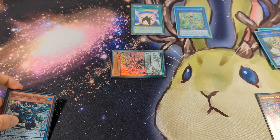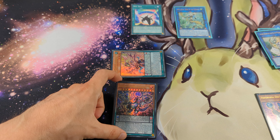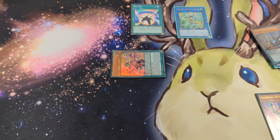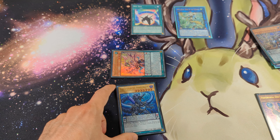We activate the effect of Skyiris, destroy the Dynamite Powerload, and search from our deck the Odise Revolution Dragon. We activate the effect of Odise Revolution Dragon, discard it, take damage, and search from our deck the Odise Pendulum Dragon.